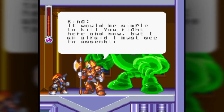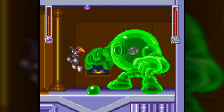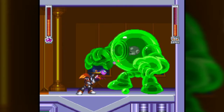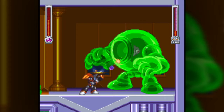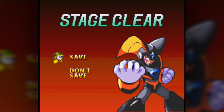King says it would be simple to kill Bass right here and now, but he'll let his Green Devil take care of him. It's funny the Green Devil appears here since it was a Dr. Wily boss in Mega Man 8 — now it's just a non-animating intro boss. Because Bass can't charge up, bosses start off very difficult. It's like the Mega Man and Zero dynamic in the X games: X is better at bosses while Zero is better at stages, and Bass is better at stages.